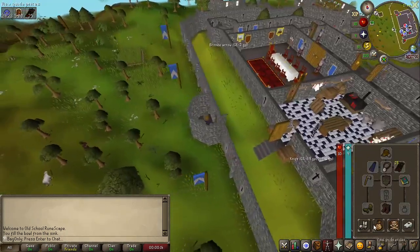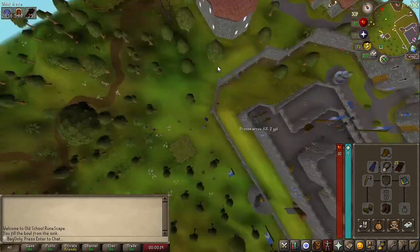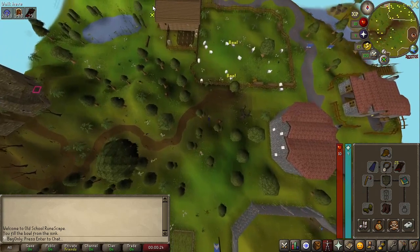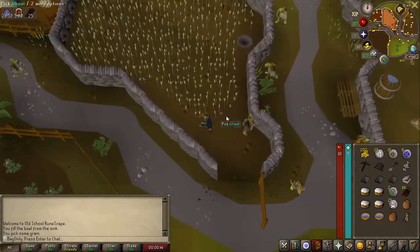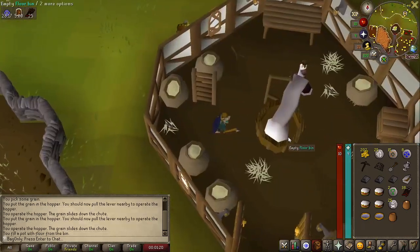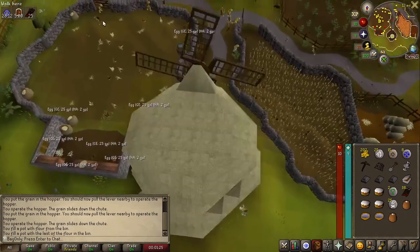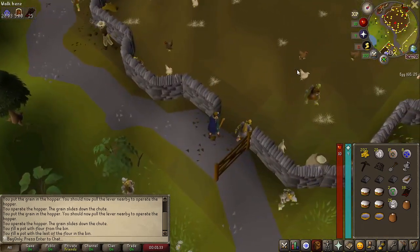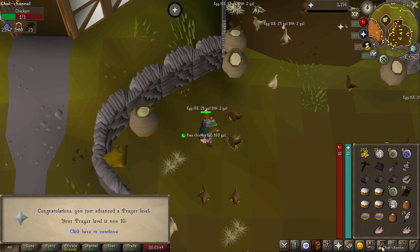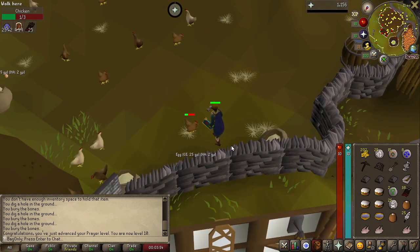We'll probably just use this axe we have equipped - maybe chuck it on strength and try to get a couple of strength levels while we do this. Primarily we're here not for melee, but for cooking. We'll grab two wheat and do the flour first. And then later on we'll grab ourselves some pie dishes and make two redberry pies, just in case we burn the first one. I'll probably keep the feathers. Our inventory's already filling up - we've killed three chickens. And there's 10 prayer, thank you to the prayer XP we got from the Restless Ghost quest.